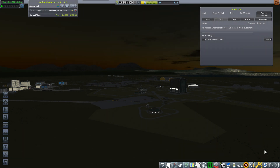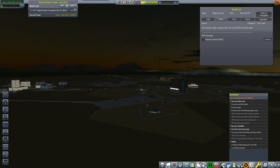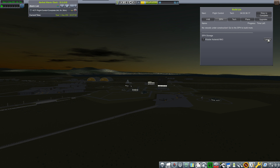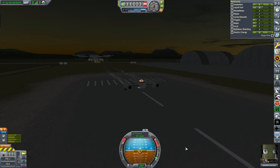Welcome back to Kerbal Space Program, the hardest career series. Today's episode we are going for 20,000 meters — the 20 kilometer altitude record, which is approximately 65 to 70,000 feet in altitude. I've already taken the contract, so if we don't make it the first time we can keep trying. Also, don't crash. Jebediah is going to be flying it; the aircraft is already on the runway. We'll head straight to the runway and try the first attempt at 20,000 meters. I'm going to head up to about 3,000 meters in altitude, level out, accelerate as fast as possible to about Mach 2, and then pull up as sharply as possible without stalling the aircraft.